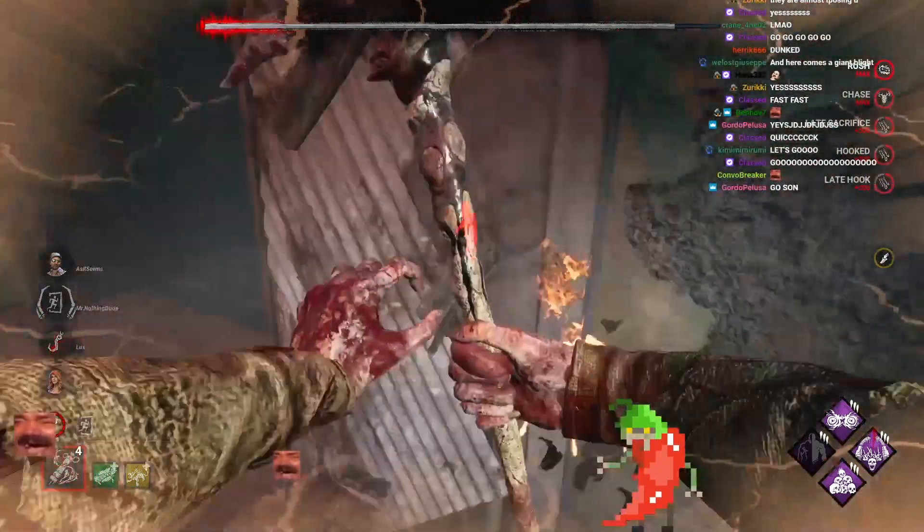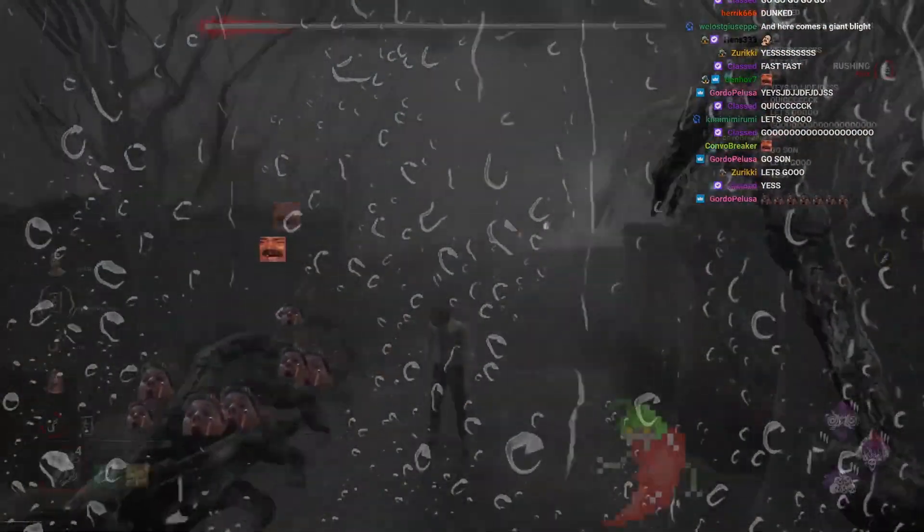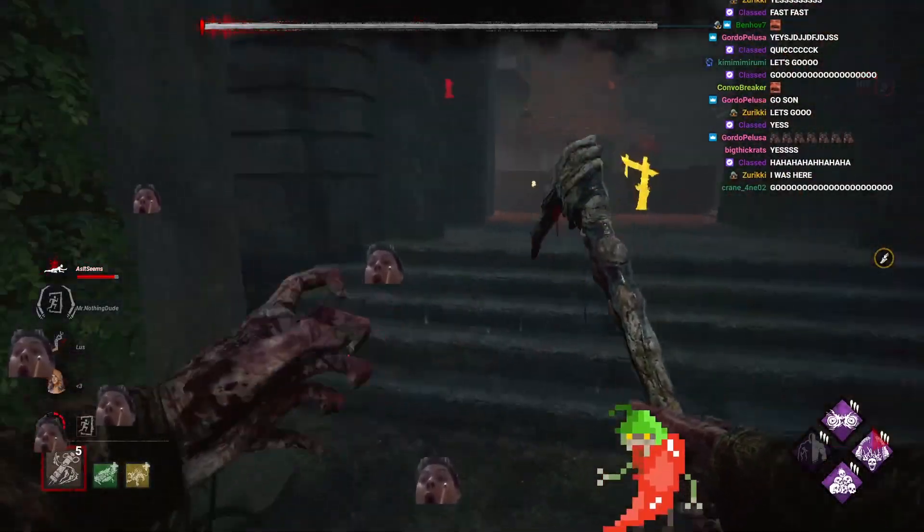Looks like they're both running through the exit gate. He has just realized that he has severely screwed up. Ace Visconti, my main man. And now we know where Kate is as well — she just double vaulted that window.